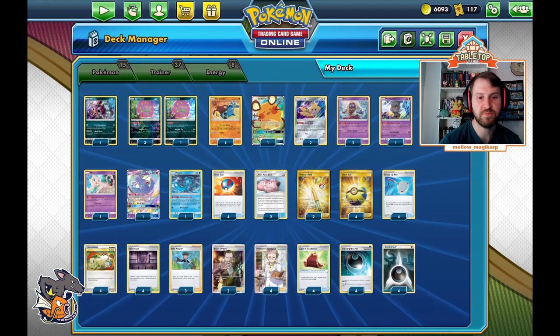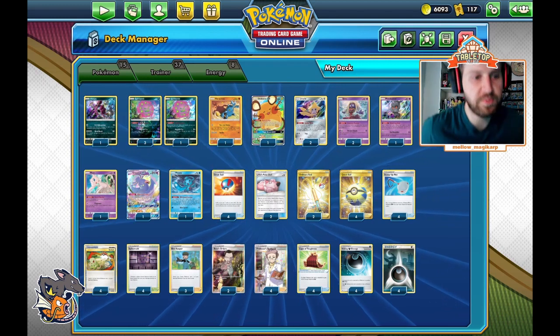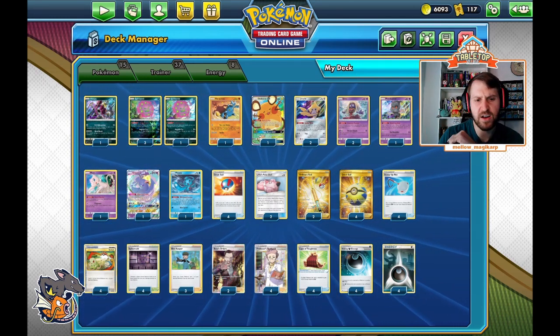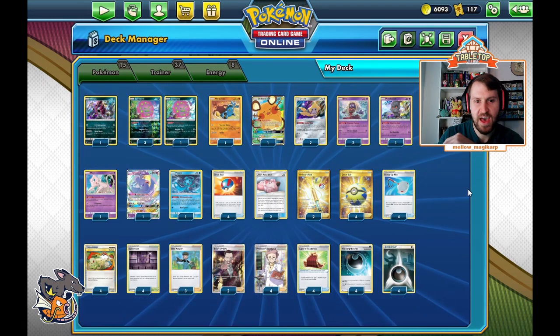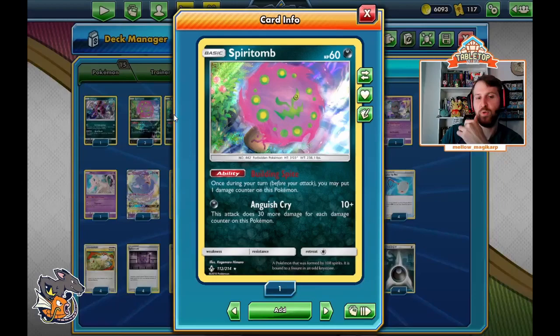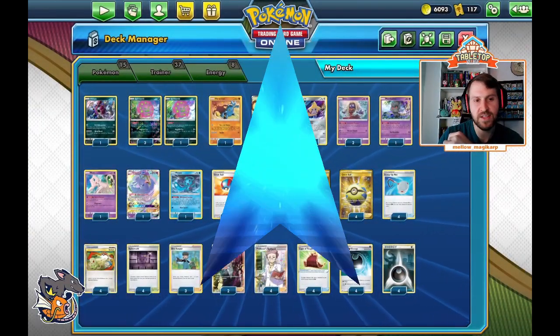Hey, welcome to Mellow Underscore and Magikarp's YouTube channel. Today we're going to play a couple games with the Spiritomb list that I messed around with on stream the other day. I saw quite a bit of success out of it, actually, and I thought I'd feature it in a video because I really enjoyed playing it. Spiritomb's one of my favorite cards. So let's jump onto the ladder and see if we can get some good games.